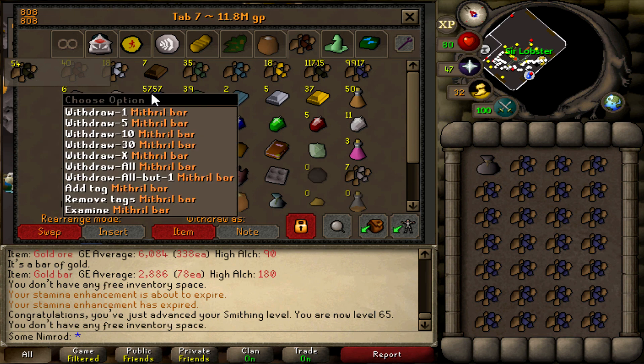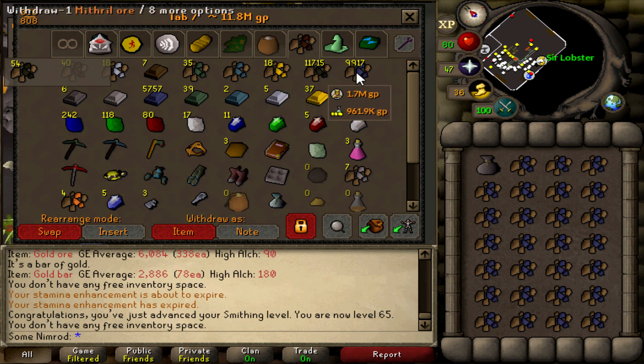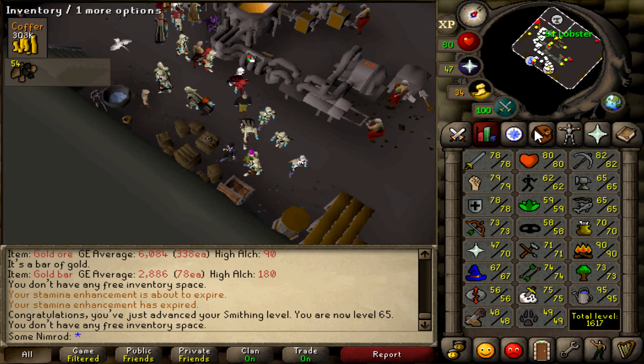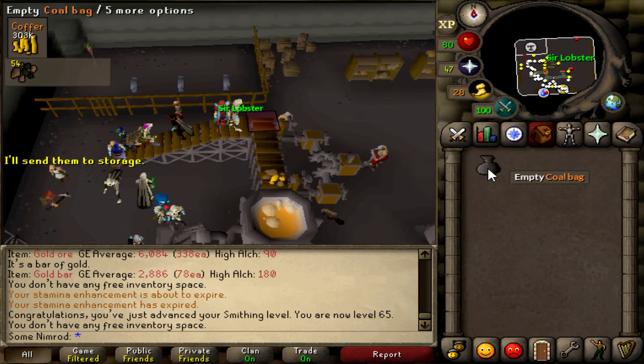We've already made 5,700 Mithril bars. I have decided we are going to be doing adamant bars from 70 to 75, unless I crack and do gold bars or something. We have all of the supplies for that, just a bit more coal in the GE waiting. We're about a third down with the Mithril bar grind. Now that we're 65 smithing, we can go do a quick quest.